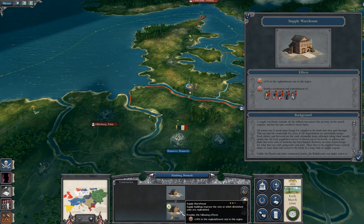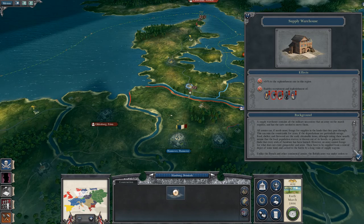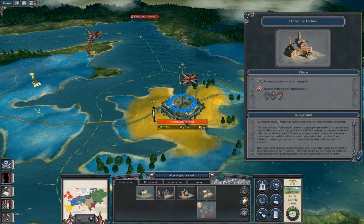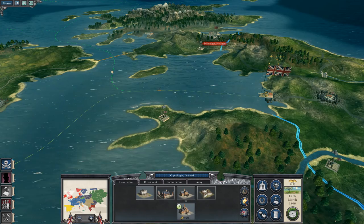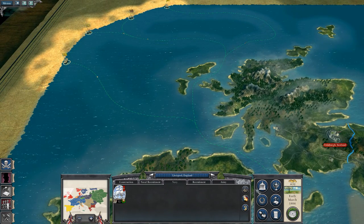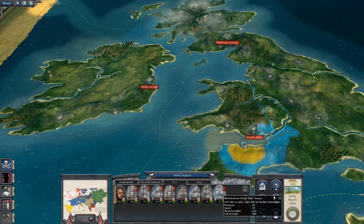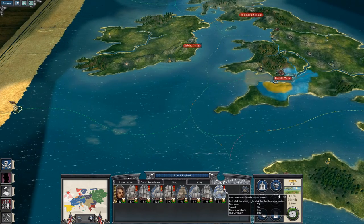I'm going to want a supply warehouse — plus 14 to my replenishment rate, which if we have a big battle with the French, that's what I'll be definitely needing. So I've built walls in Copenhagen. Could build an ordnance factory but I don't really want to at the minute. What's making the most money? Cotton and tobacco joint — tobacco 71, cotton 122. Let's balance it out.